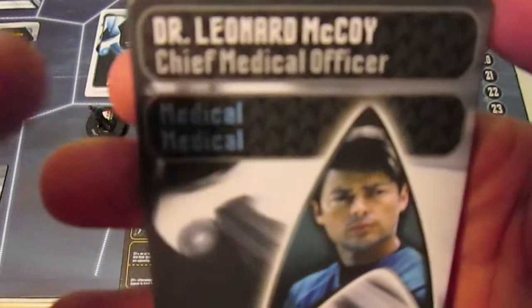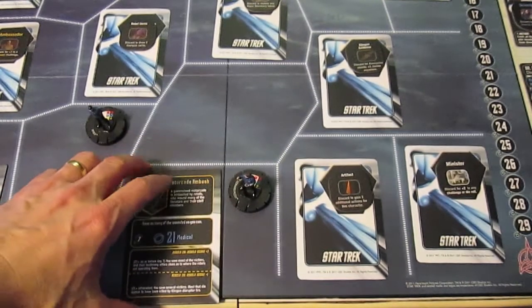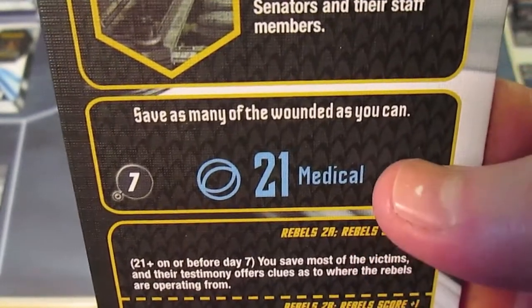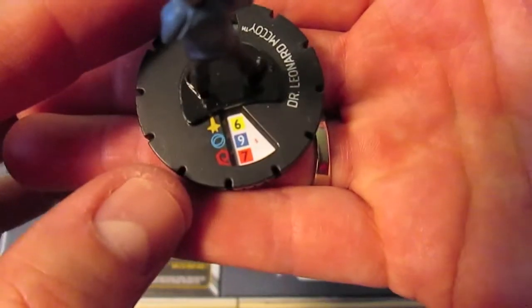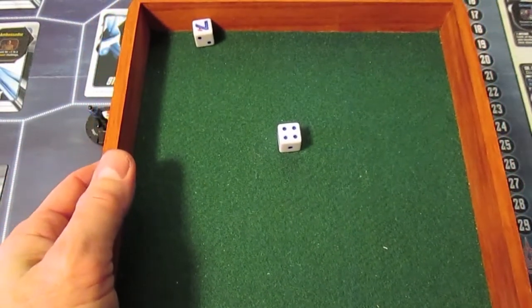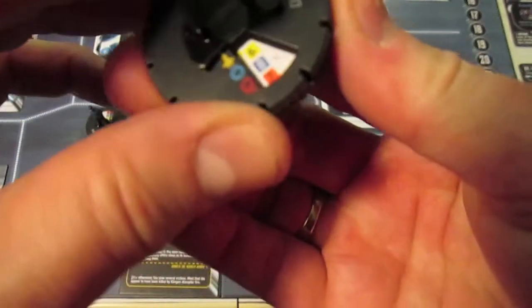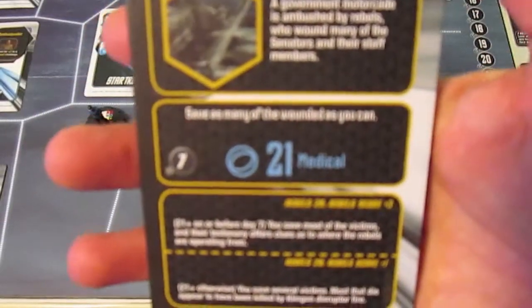As we recall, McCoy has the double medical here, which means he gets to add plus four to the task. The motorcade ambush requires him to save as many of the wounded as he can - it has the medical keyword, so he gets that plus four. It's a science challenge. McCoy has a base science of nine after taking all those hits, and he rolls two white dice, getting an 11. Because he also rolled a seven, he must reduce himself one click. So that's 11 plus nine is 20, plus four is 24 - he easily looks after the wounded, although he took a little damage.